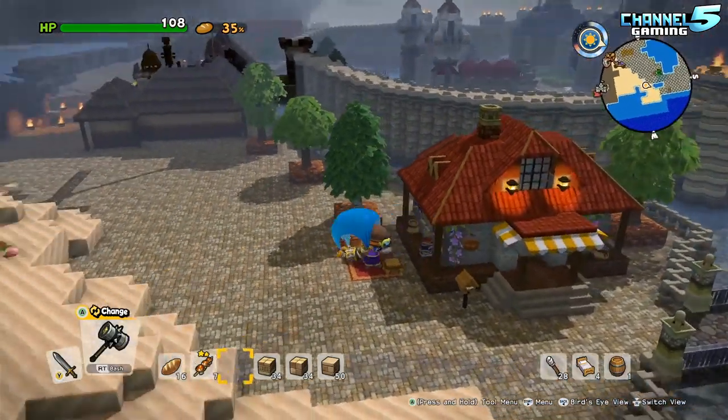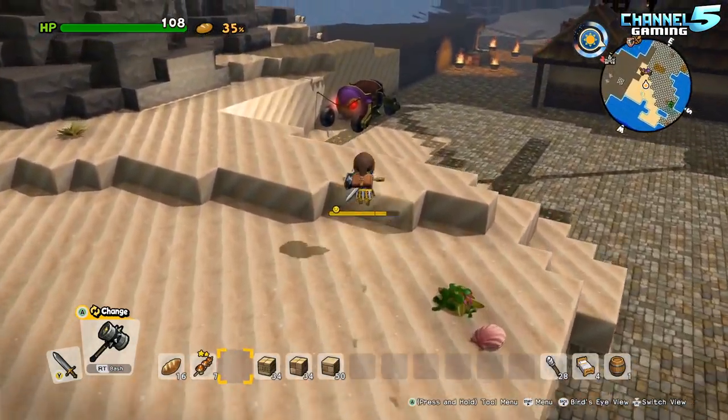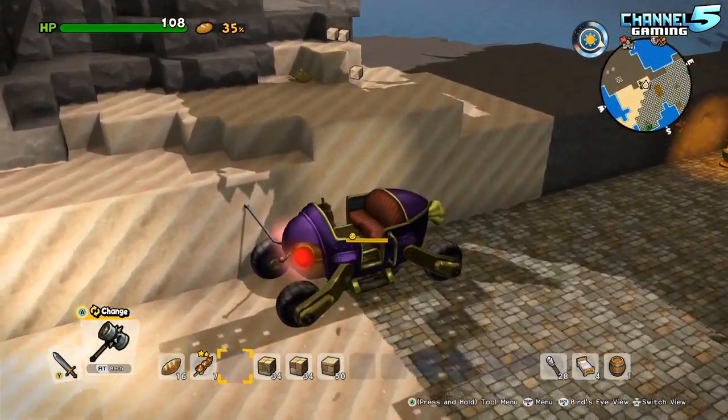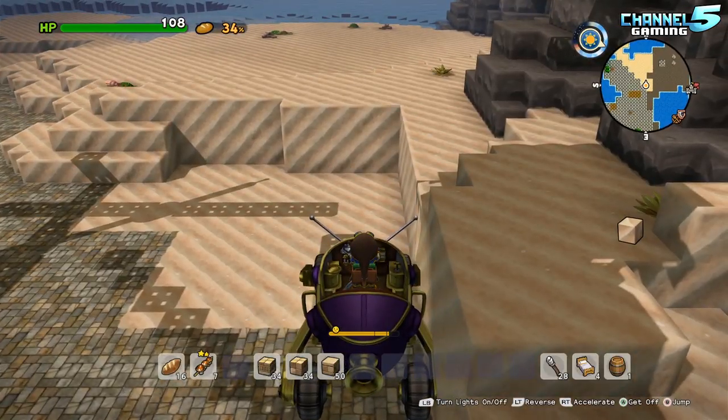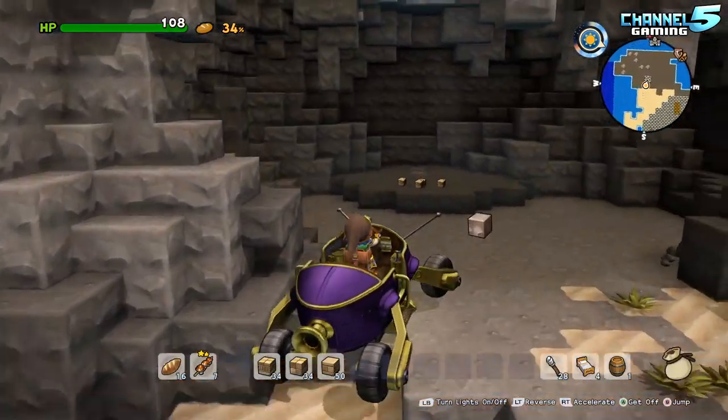There's a car there — yes, there is a car. There are vehicles in this game. As you can see, I've got a glider. There are mine tracks, vehicles like this and jumps, to help you get around your island nice and quickly.